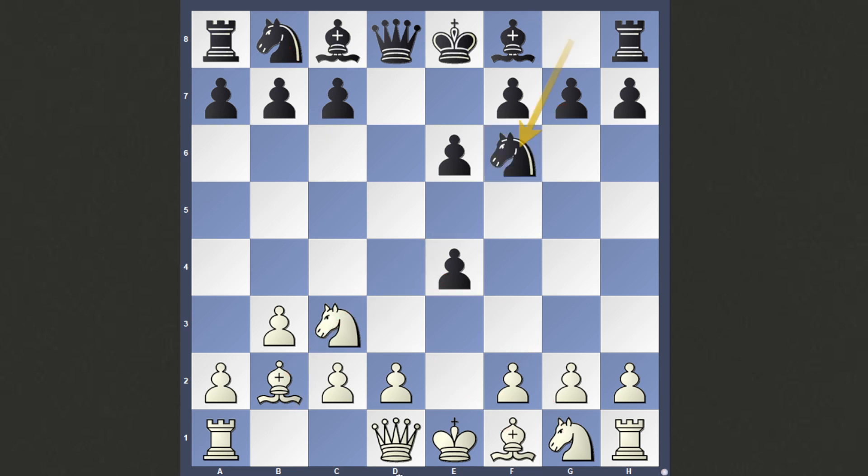Let's start with Knight f6, which is definitely the more natural continuation. Against Knight f6, you're going to play Queen e2. It might seem a bit awkward because it blocks your bishop, but the thing to notice here is that you're looking to castle queenside. This knight already doesn't have the best square on f3, so it's okay to hold off on developing these pieces and prioritize castling long.